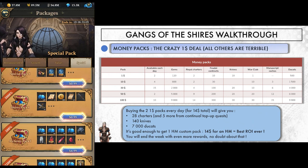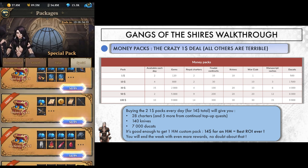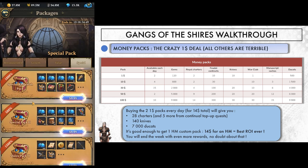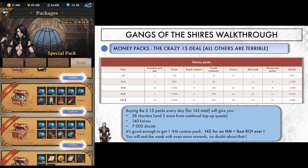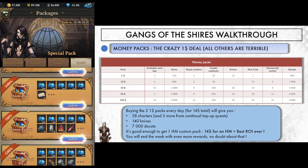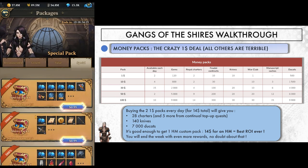Speaking of which, let's tackle money packs real quick. It's easy if you keep the simple thing in mind, which is Royal Charters. The $1 pack has very good value with 2 royal charters and 10 knives as a bonus — all the others are not worth it. If you're not a F2P player, buying the 2 dollar packs available each day will cost you $14 and grant you a whopping 33 charters if you factor in the top-up quests, 140 draws from knives, and a good amount of ducats. $14 for a heroic maiden chest, an event hero or maiden skin with many leftover, or at the very least 33 event hero or maiden fragments? Yes please. Honestly this has to be one of the best ROI you can make for your bucks in the whole game.